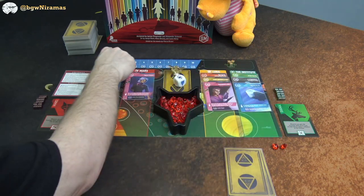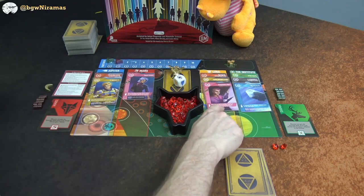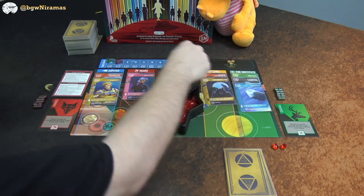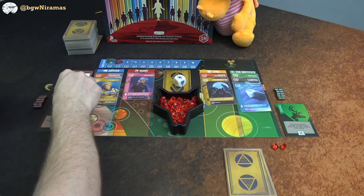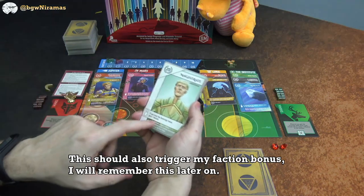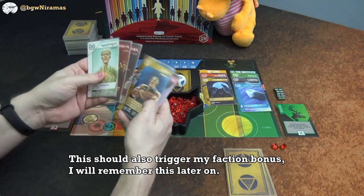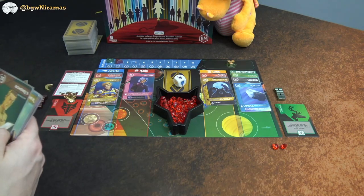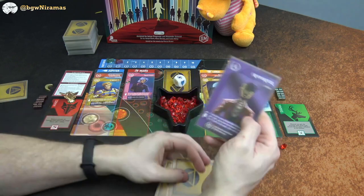I'm going to play Kuwaitius to the Institute, which advances me once on the fleet track as the deploy effect. Then I'll pick up the Masseuse that Draco just played — since it's from Luna, I get to take the sovereign token, which is worth 10 points at the end. I want it so I can play my Magistrate and gain a helium as a bonus, then chain into getting a bunch of helium from my reds.